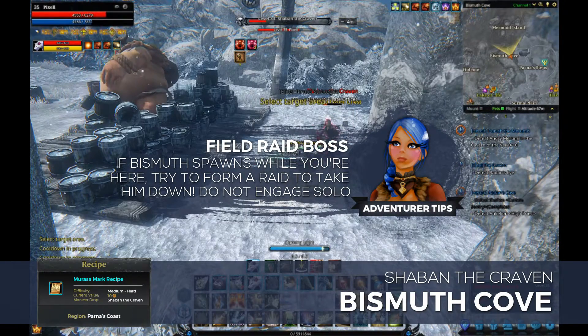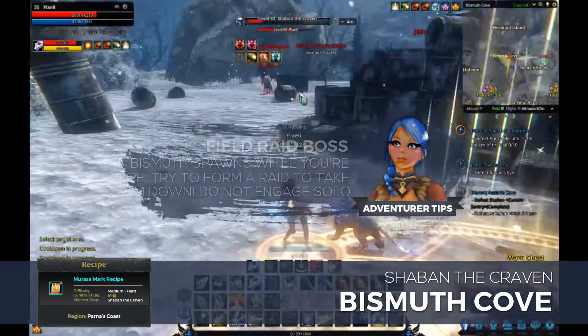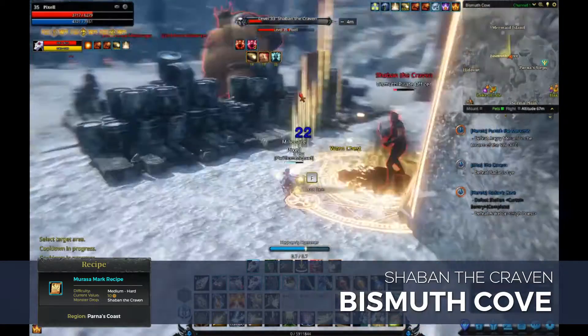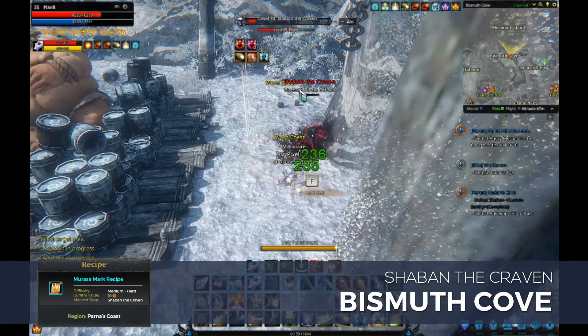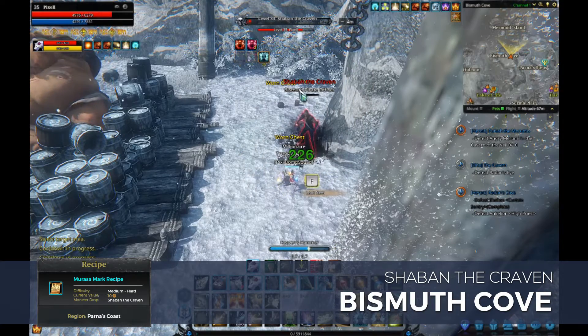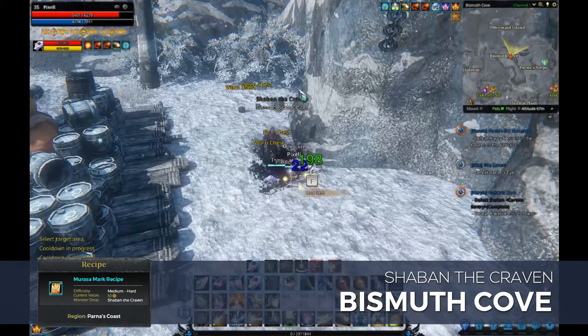The Bismuth Pirates are all level 33 elite, so bring a friend along with you to make this process easier. You'll notice that I'm fighting Shaban towards the backside of this mountain. You won't find him here, but he will follow you here if you pull him each time he respawns. The pirate messengers will link when you engage any other pirate in the area, including Shaban, so you'll probably be fighting two to four pirates at any given time.